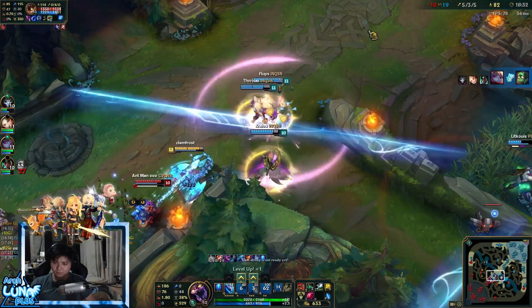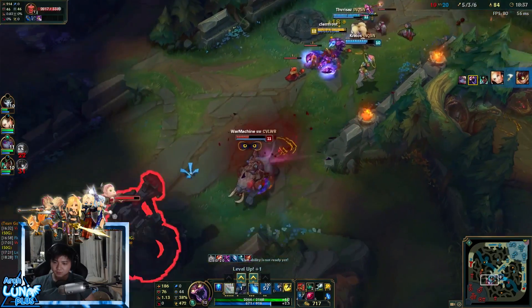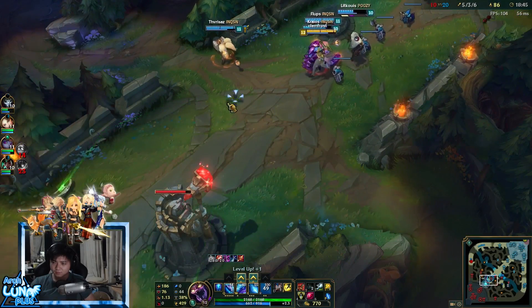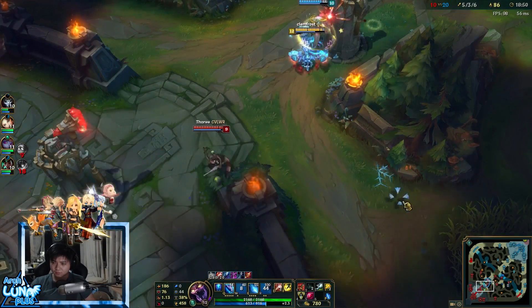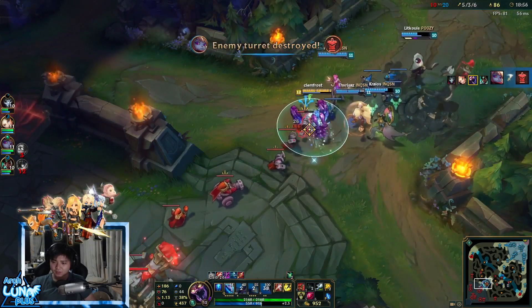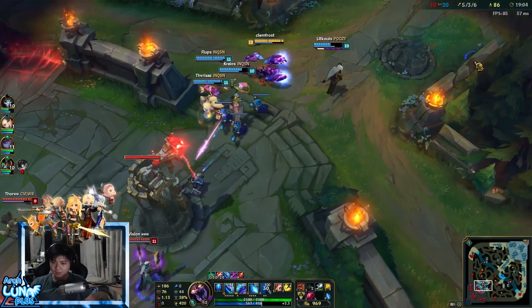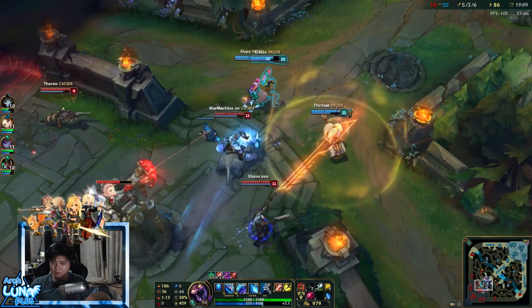I think this is the start of all the bad things happening. We wanted to fight and push the tower down. We got the tower and were thinking of going for another, but Baron was up and I didn't have my ult. I was thinking of going back, clearing the wave, leaving it. Then I don't have my ult and I go back — but they actually stayed for more tower.